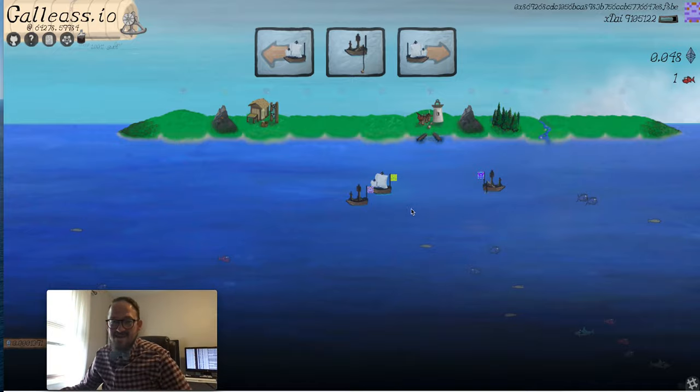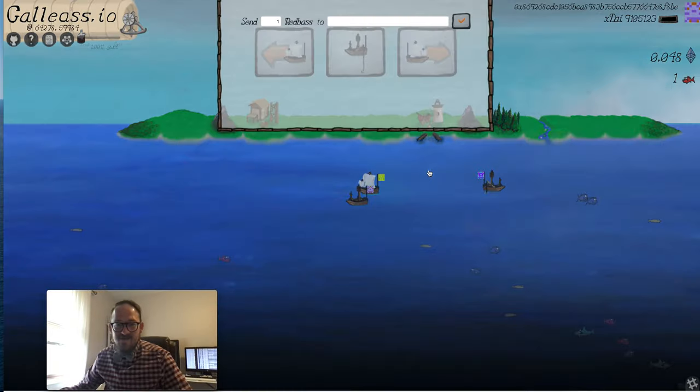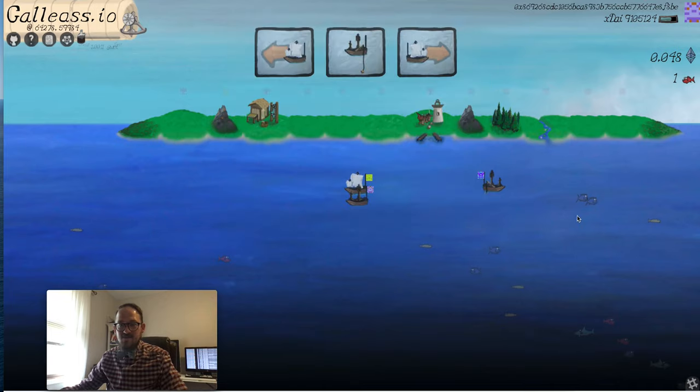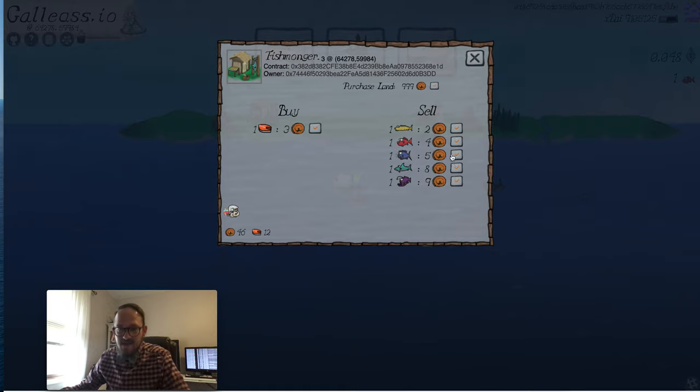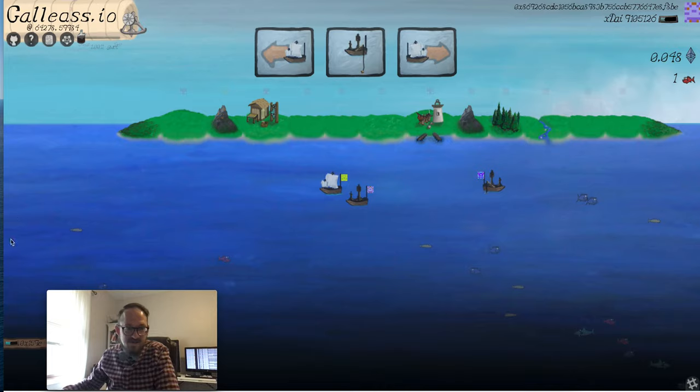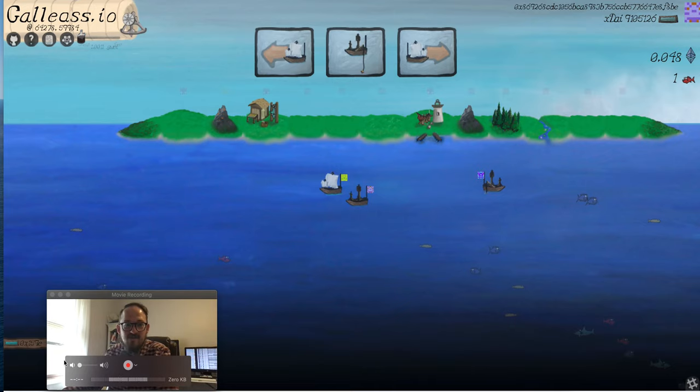We caught that red bass! So we can go look at that red bass and sell it to the fishmonger — it's just an ERC-20. Here's the contract; we could send it to someone. Let's go to the fishmonger and sell him that red bass. You can see the transaction down here and you could follow it on BlockScout if you wanted.